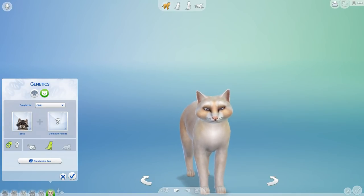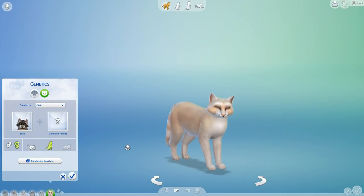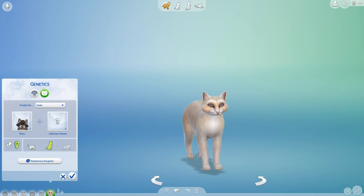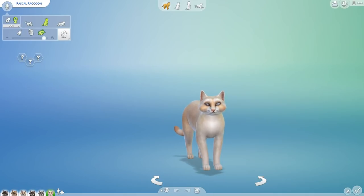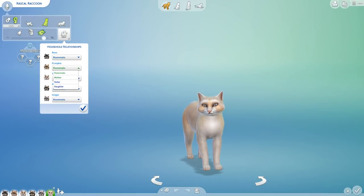I definitely want to make this happen. So we are going to create this lovely lady and say that she is Boss's Lady — a cat who likes to think of herself as kind of like a raccoon, and she helps lead the entire Rascal Raccoon Gang. I love her! We're going to make sure to modify her relationships so that she does not count as a daughter — she's going to be the roommate. And apparently you can't give pets a 'mate' relationship, so she's going to be the mother. Let's set her as the mother of Pumpkin, Tom, and Pockets.